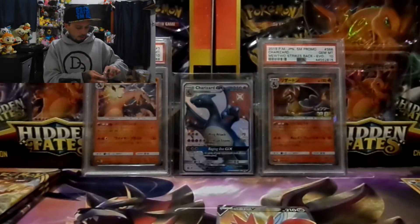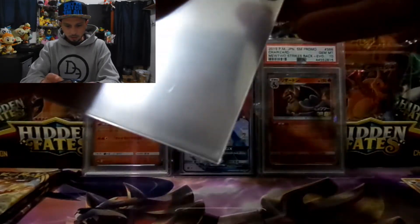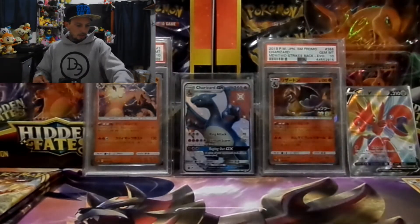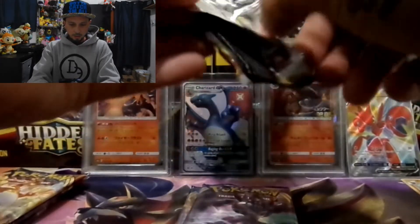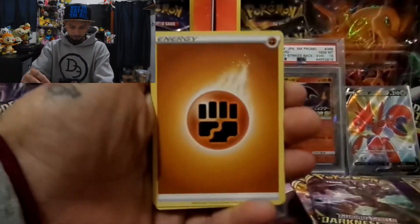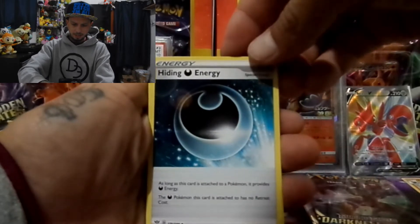That blister wasn't a dud, we did get something! I like that card, looks pretty cool. I have the Sizer V — not a full art, just a regular ultra rare — so now I can add that one to the collection. Alright, blister pack two, let's go! We want the VMAX Charizard, let's go thick boy! Another fighting energy, fighting energy, Hiding Energy.